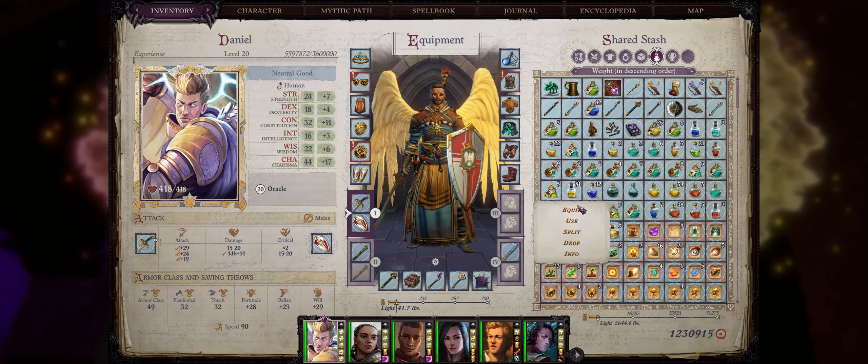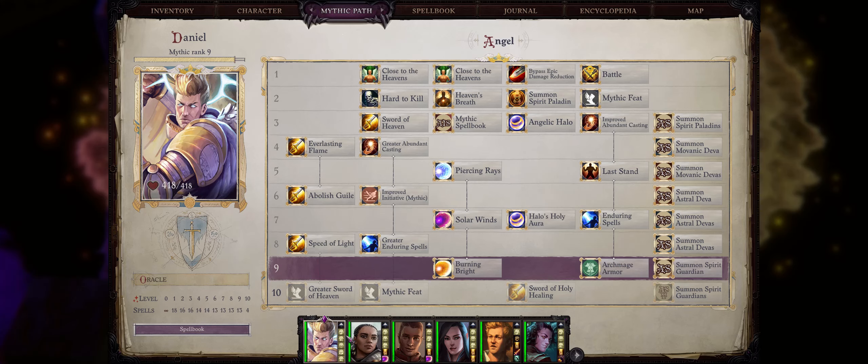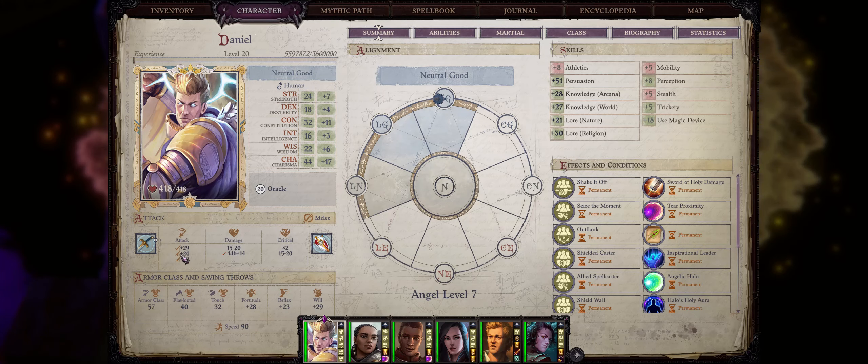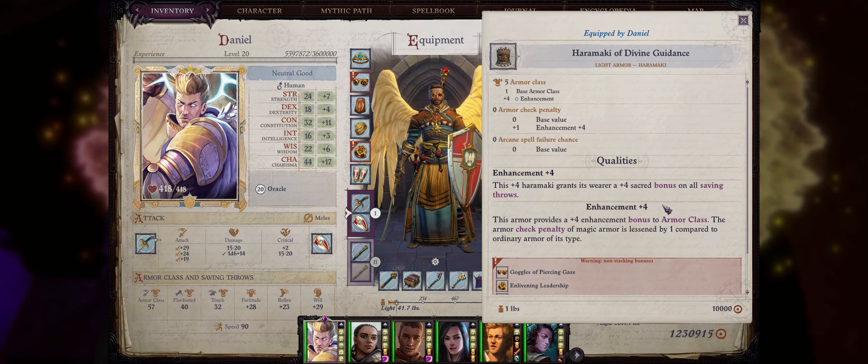Later in the game this actually becomes even stronger through the aid of the Archmage Armor mythic ability. My angel here, just by using a potion of Mage Armor, can get a whole plus 13 to armor class at mythic rank 9. This can actually be beneficial even for characters that already have armor equipped, after all it's very hard to get something like plus 13 without taking your armor enhancement value into consideration, which is going to be added on top.